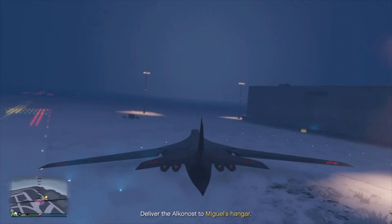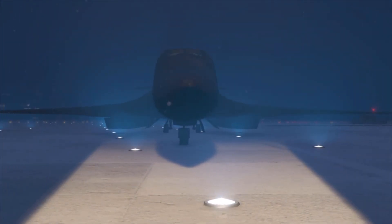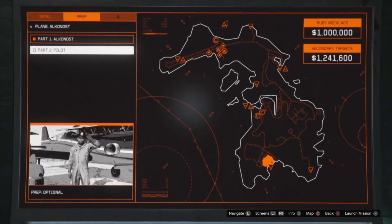Once you guys get to the hangar here, just turn. Once you turn it in there — that is the first part of the Alkonost mission. Now we will be taking a look at part two of the Alkonost mission, which is the pilot.